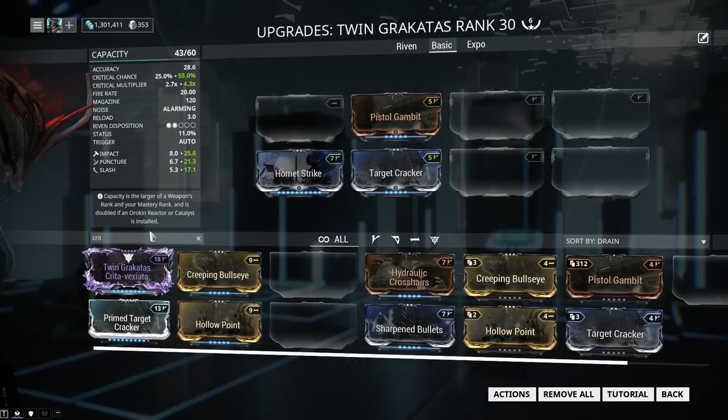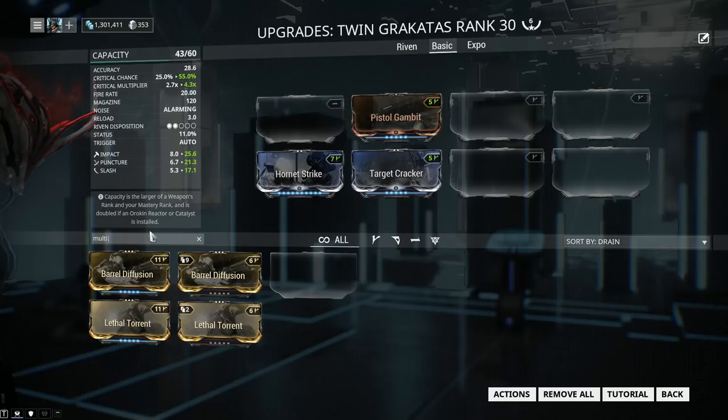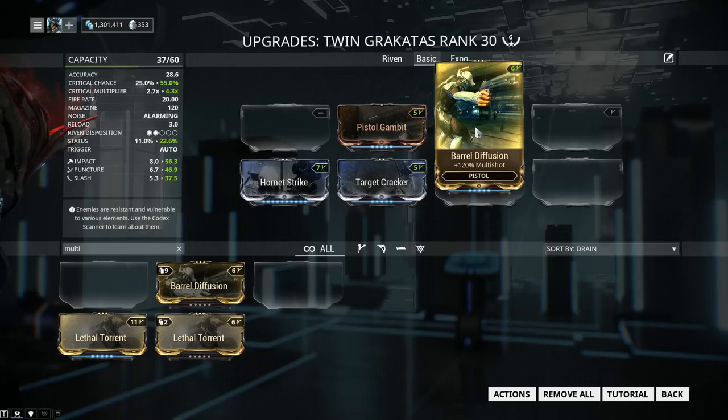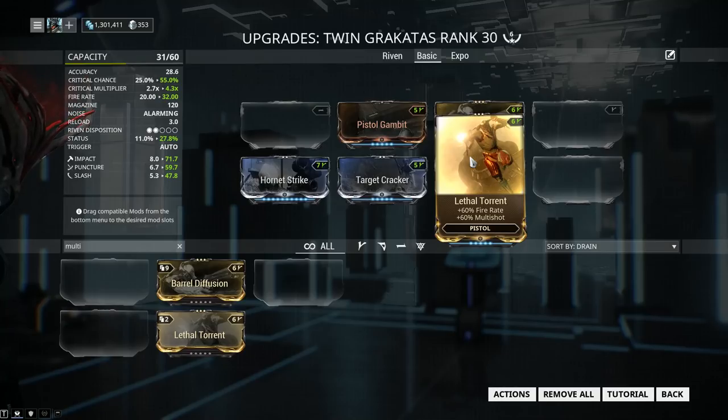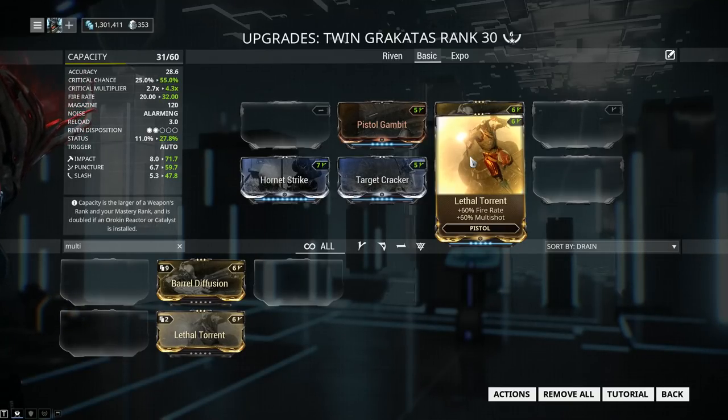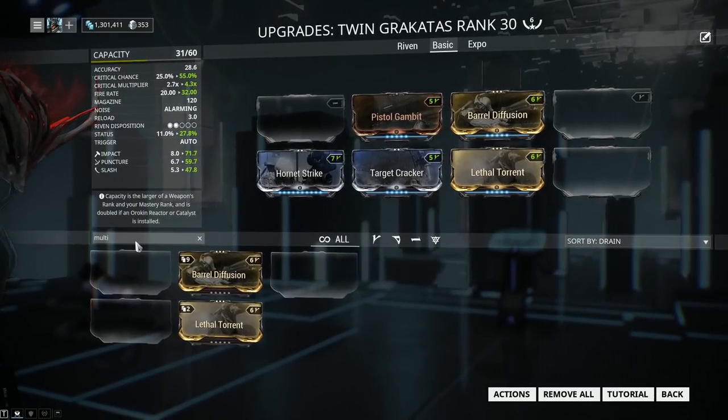Now that we've got our crit chance and crit damage, what we should be slapping on is Multishot. We have two options and we're going to use them both. Barrel Diffusion is the first option — it will add 120% Multishot. Just keep in mind how the status chance works with the Twin Rakatas. Lethal Torrent is the second option and it's extremely solid: 60% Multishot, which is the main reason we're slapping this one on. The fire rate is nice and will lower our kill time, but it means we're bumping into that reload time more often. You're basically increasing your downtime, but because of the Multishot, we're going to keep Lethal Torrent.